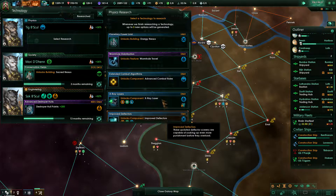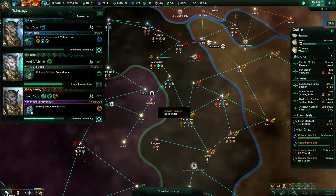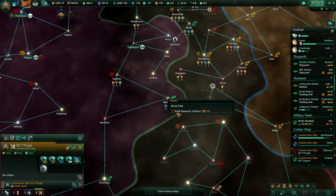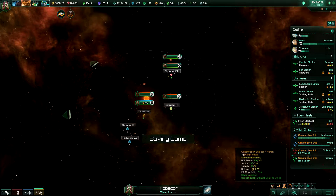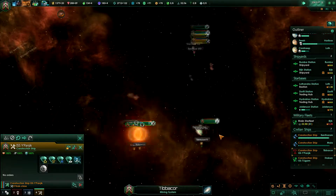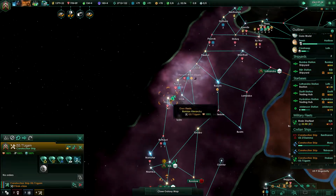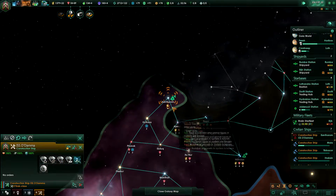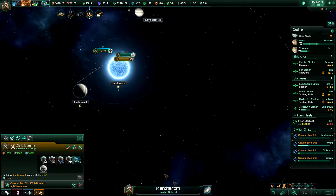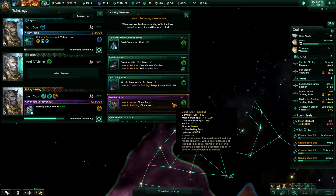Construction complete. Let's do the x-ray laser. Then you build research stations — or not, because we are poor. Scientific breakthrough achieved. Sacred nexus — very good. Fleet command plus 20, we should probably do that.